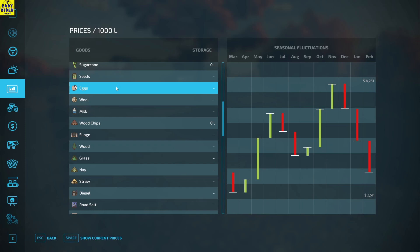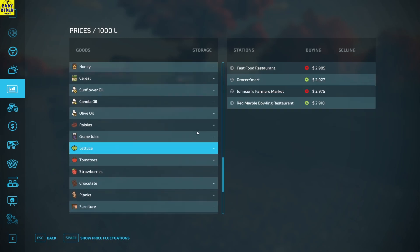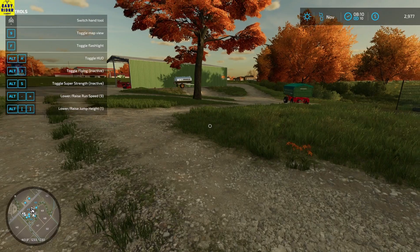Let's check the price of eggs if we can sell them. Okay, eggs are the best now - actually Johnson's Farmer Market. And what about the lettuce? Lettuce is also very good - 3300 maximum. We can still wait; it is almost 3000 at Johnson Supermarket. So we'll wait for the lettuce but we will sell the eggs.